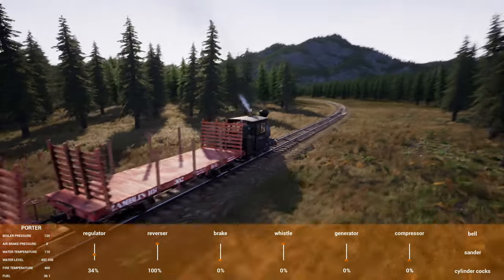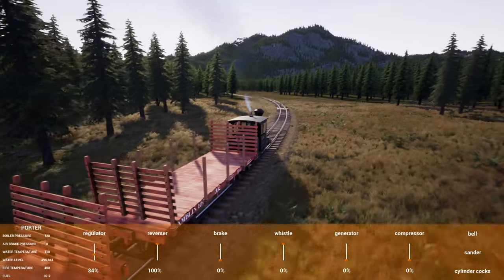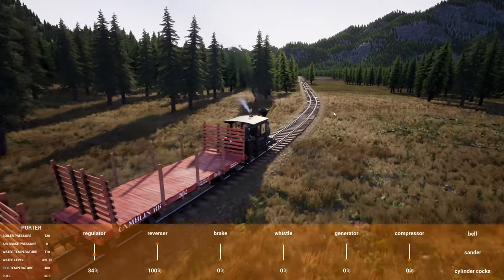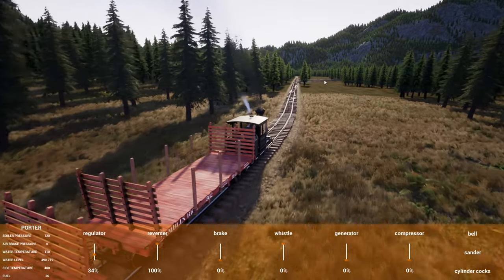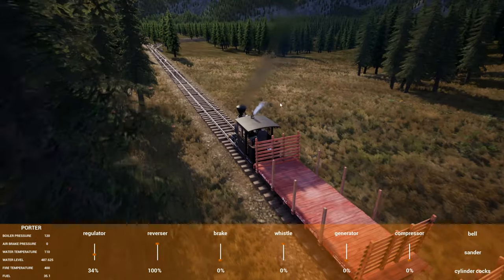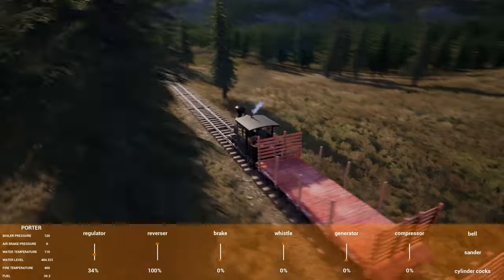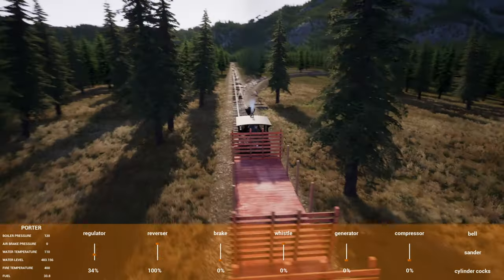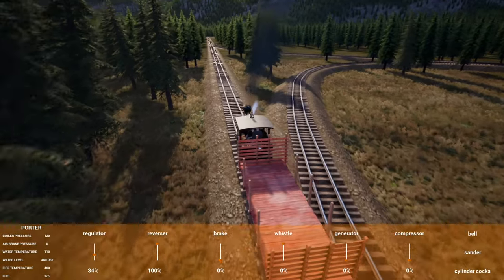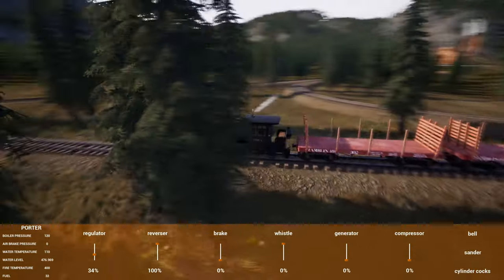We're just going to go to the lumber camp and get some cordwood. You'll see here that a bunch of trees are missing — I used to have this go a different way, but when I was designing this Y right here, I ended up moving the entire track over a little bit to give me more room. Now this section is super steep — a pretty steep curve — but I don't derail. I go slow. It's not exactly realistic, but I'm trying to work within the limitations of the game.